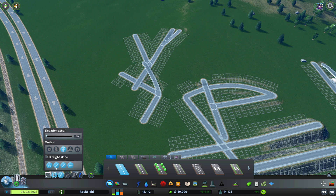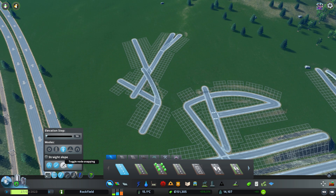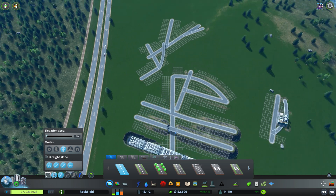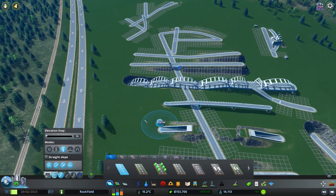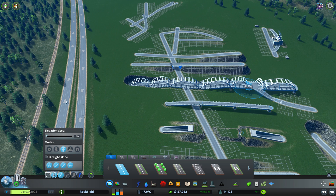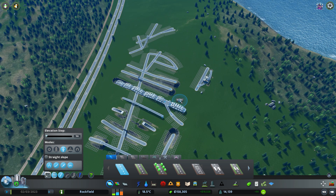Most of the time you'll just be turning anarchy on. Sometimes you'll want to disable road bending, and occasionally you'll need to remove snapping to a node you don't want. Precision Engineering ties it all together — you can see measurements like seven meters and five meters as you build, and hovering over existing roads tells you their height, like 11 units or 10 units.